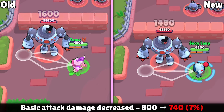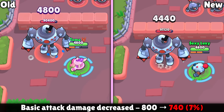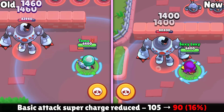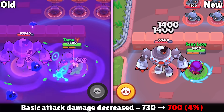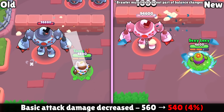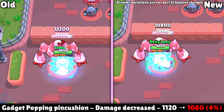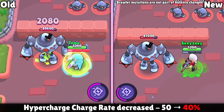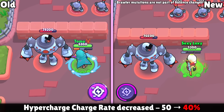Nani is getting her main attack damage nerfed a bit, although she's still going to deal a lot of damage. Cordelius is getting two nerfs: the speed at which he charges his super is being reduced by 16%, and his main attack is being slightly nerfed. Spike is also getting two nerfs — his main attack damage is being decreased, as well as the projectiles from his Popping Pincushion gadget are getting the same treatment. Bell is getting her hypercharge rate nerfed from 50% down to 40%, so it's going to take just a bit longer to build up that hypercharge.